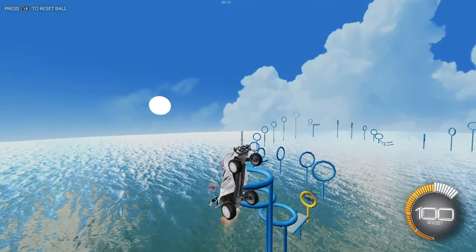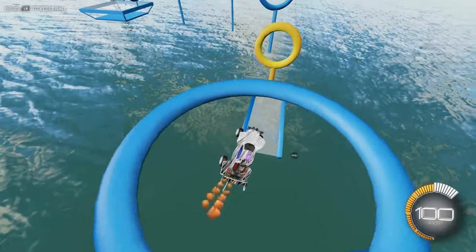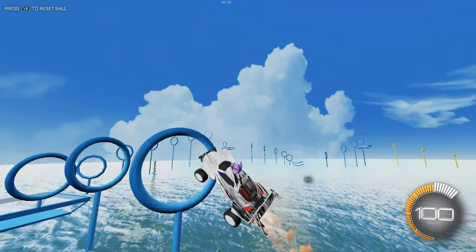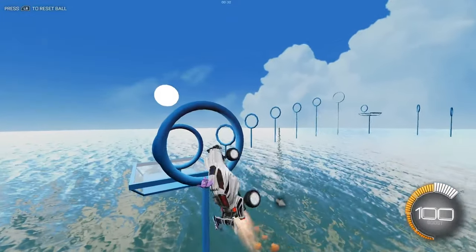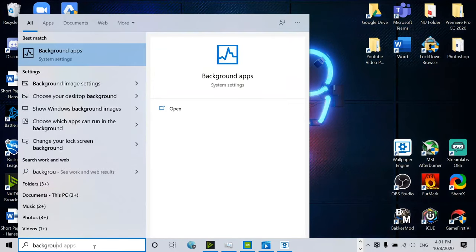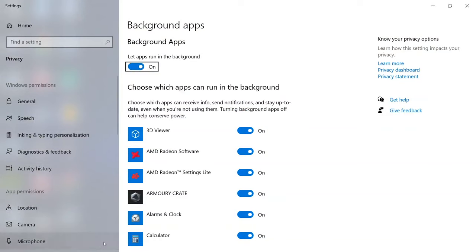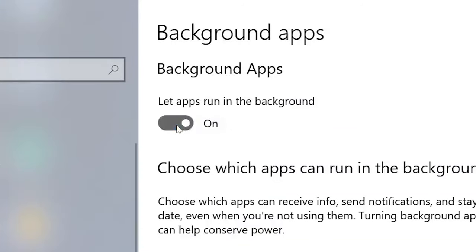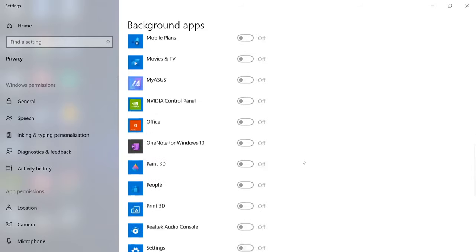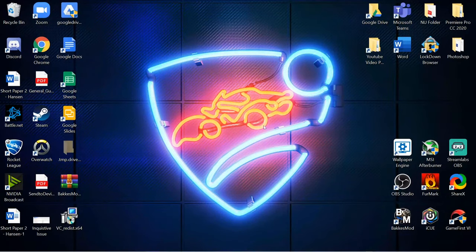Starting with PC settings, the first thing we want to do to boost FPS is close all background tasks. There are actually multiple ways to do this. The first way is directly through Windows — search up 'background apps' in the Windows search bar and hit enter, then make sure you turn off the setting 'let apps run in the background.' This is simply going to ease up the load on your GPU and CPU, which should give you a minor FPS bump.